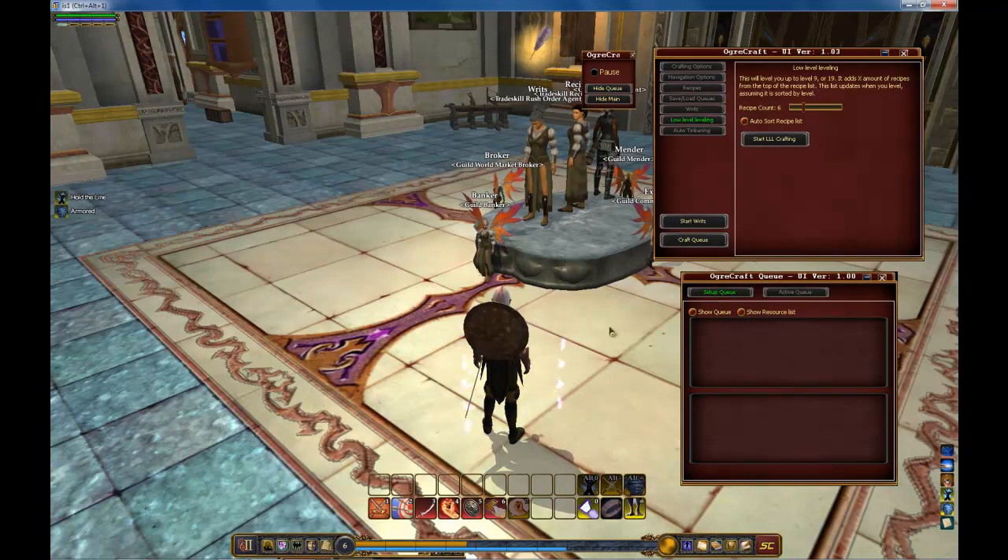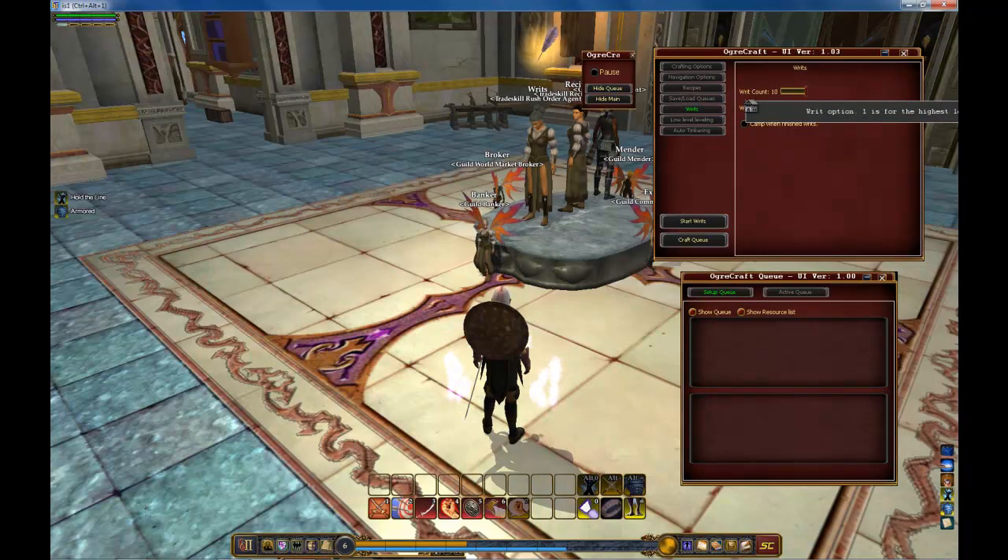When the bot reaches level 9 and 19, it will stop and pause to let you pick your advancement choices. Once you've made your choice, it's time to start leveling a little bit faster. Click on the RIT tab, select your RIT count and which option you'd like it to pick. Default is 1 — that's the highest level. Then click on Start RITs.